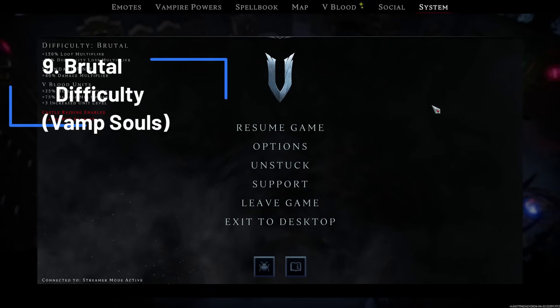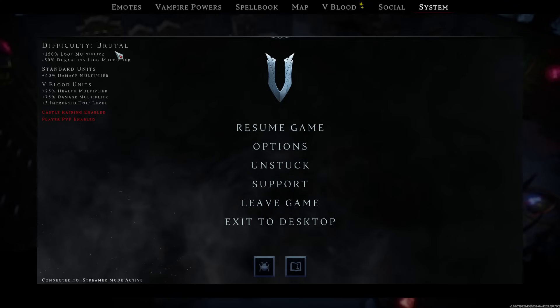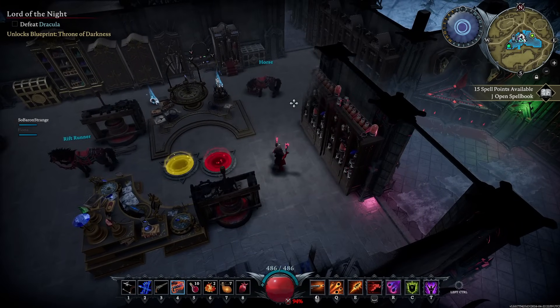One of the largest changes is a brand new area where Dracula exists, along with his general. It also introduces a new difficulty called Brutal, which is not for the faint of heart. With a thousand hours in this game I died hundreds of times in my first playthrough and still haven't finished. Brutal gives increased loot but also durability loss and damage multipliers — V-bloods hit 75% harder with increased unit level, making the end bosses for tiers 1 through 4 really tough.